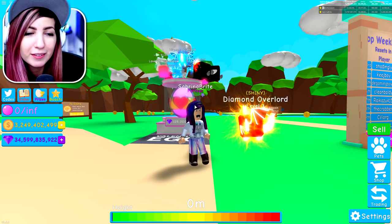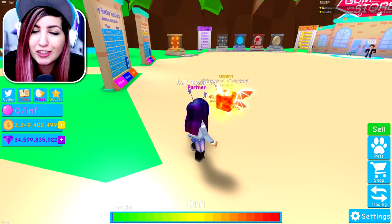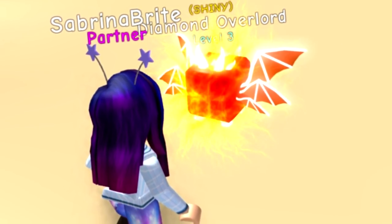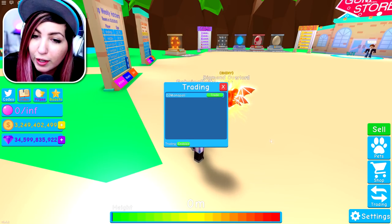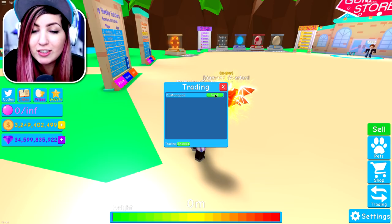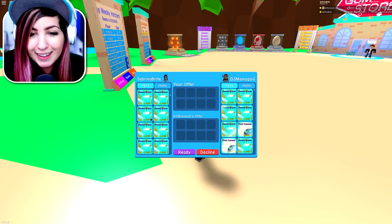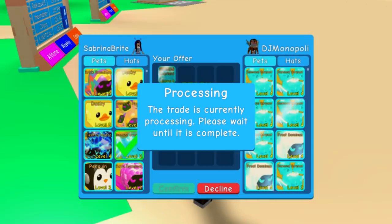I obviously have a shiny diamond Overlord already equipped because this was DJ's — he hatched this. I don't know how he managed to hatch it, but DJ, I'm gonna go ahead and trade it back to you. It's your pet and you deserve to keep it. The only reason I had it was because I was trying to get a thumbnail picture of it.